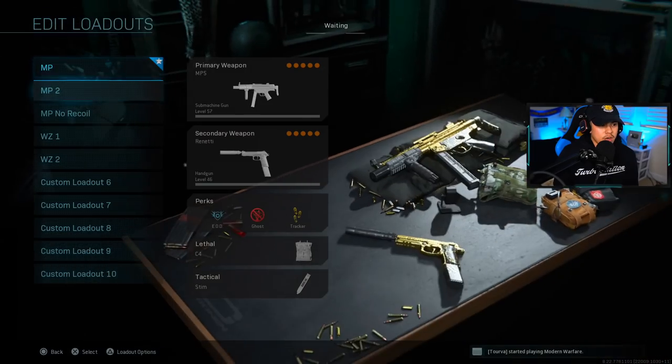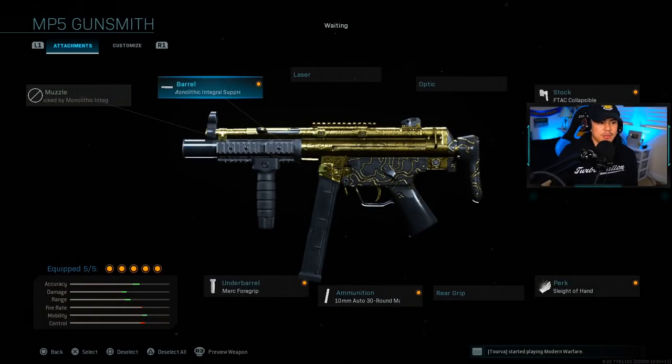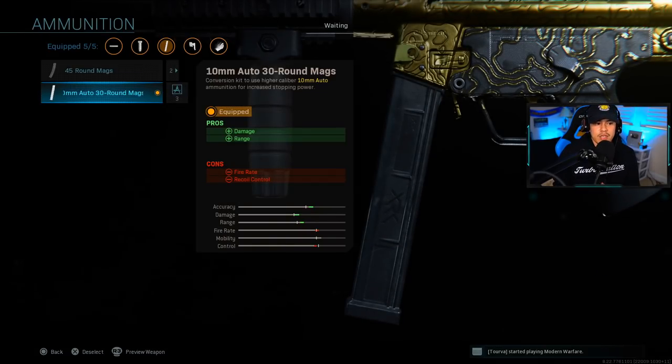For the second multiplayer option, it's basically the same attachments except the ammunition is the 10mm auto 30-round magazine. This is one of the attachments nerfed in the last update — the damage range decrease is not that bad, only a couple of feet, and you're not really going to notice it anyway since you want to use it up close. This attachment gives you the best time to kill out of all the MP5 class setups I'm going to show you. However, it only has 30 rounds per magazine, so you have to keep that in mind and adjust your playstyle accordingly.